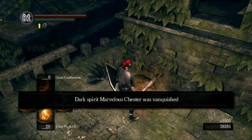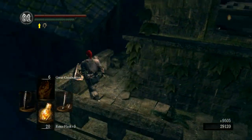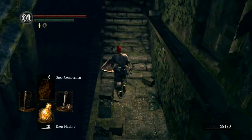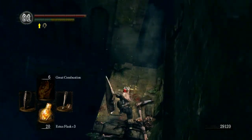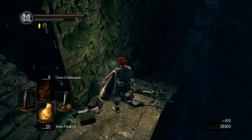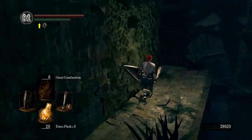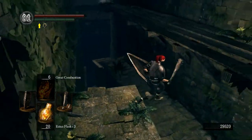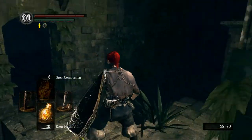Get a couple souls — he doesn't drop anything unfortunately. I like to deal with this guy just by dropping off here. You could also just kick him off if you go around the normal way, or smack him. They're not very hard and they're easy to circle around and backstab.